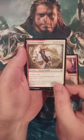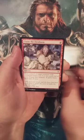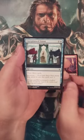Our first uncommon is Fireborn Knight followed by Fallmire Knight. All right, we definitely have a Knight Pack here. Claim the Firstborn will close out our uncommons.